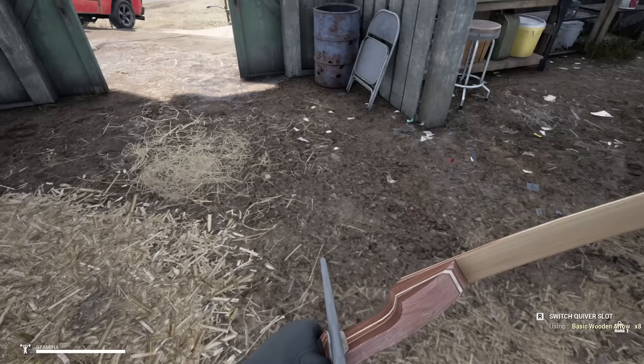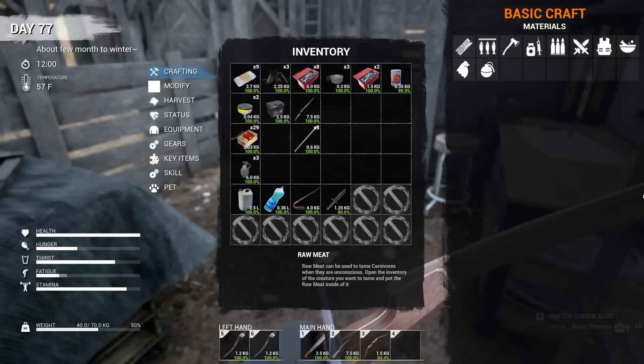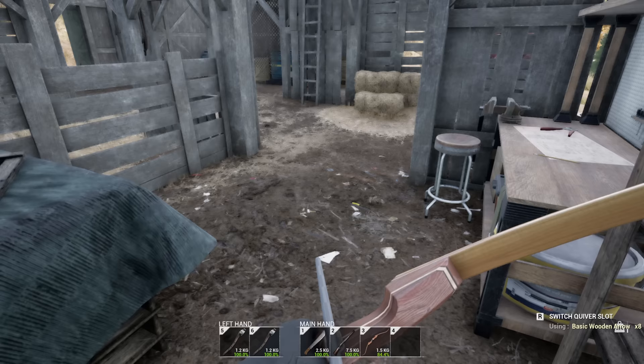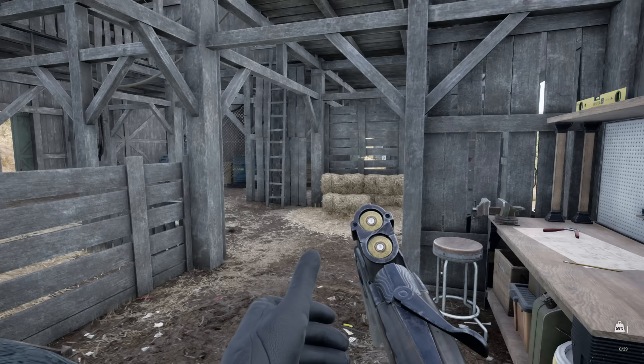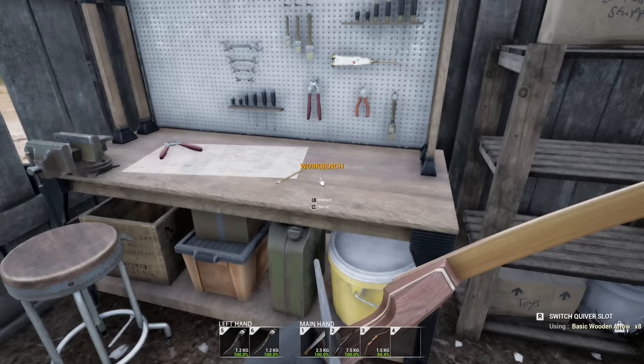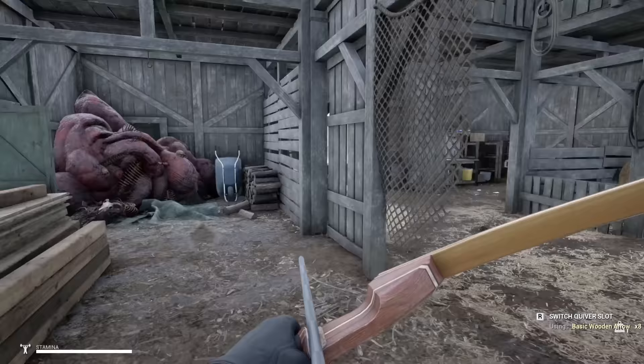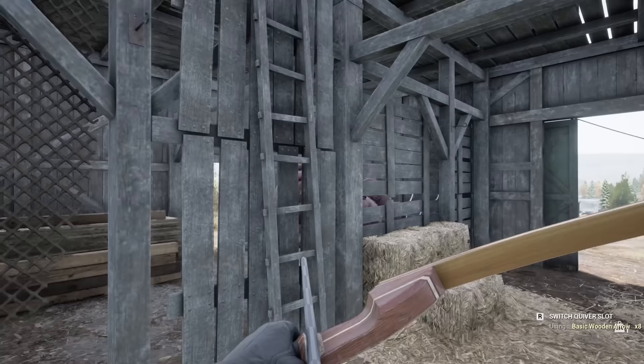Oh there's another workbench here — this is interesting. Some food, another battery which we'll put in the car. Oh, what is that? Whoa — give me that! That's a new shotgun! Let's switch this out for that. I know I'm just kind of in a barn but oh, this thing looks amazing. I think you call this type of shotgun an over-under if I remember right. Actually, no — let's switch back to the arrows. There's nothing in these so we've got another workbench if we want to take that. Looks like we're going to need a molotov to take that blob down — we just need to find some booze.